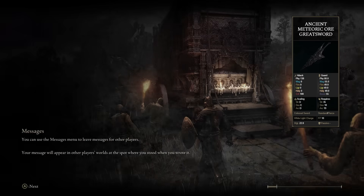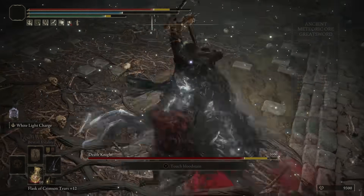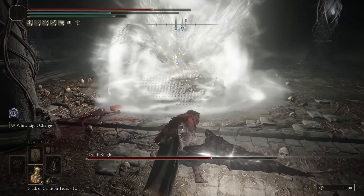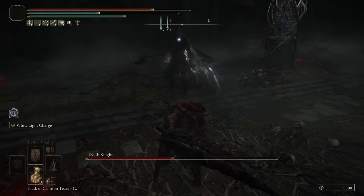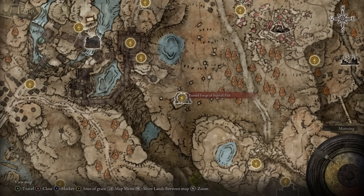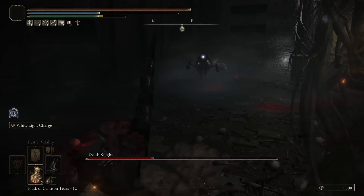At number two, I have the Meteoric Ore Greatsword. I know I've praised this weapon a lot, but it's definitely deserving of its spot. For people who just run through the game with no buffs and play straight up, this weapon does an insane amount of damage. Your Ash of War will send you forward, which is great for closing the distance, and then using it again will explode into lightning. This not only closes your gap but gets a crazy amount of damage out. I think its moveset is amazing and I really like this weapon all around. To get this, come to the Ruin Forge of Starfall Past and complete the forge to find this weapon.